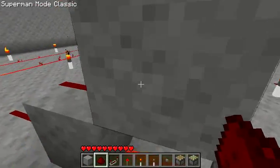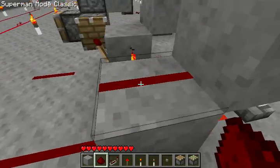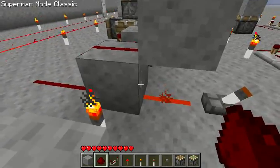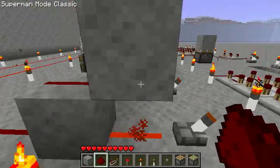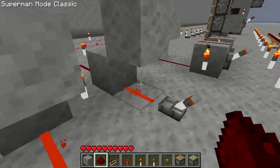If you have a block in the way, however, you'll notice it's not going through. If you have a block on top blocking the current — see, this one there's current right here, but this one there isn't. So if you have a block blocking it, it won't work. Be careful when you're building these.